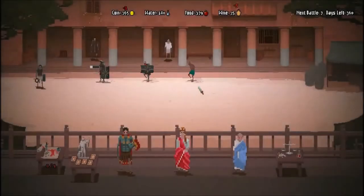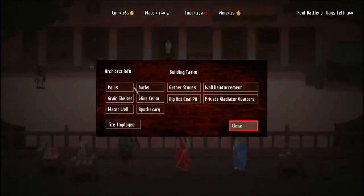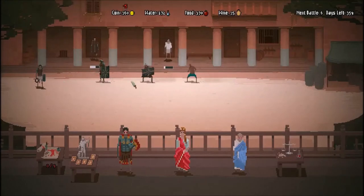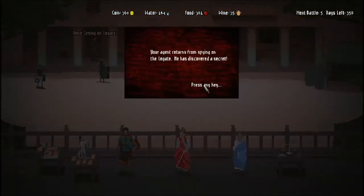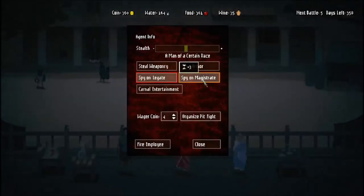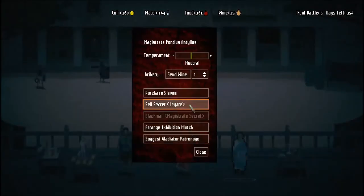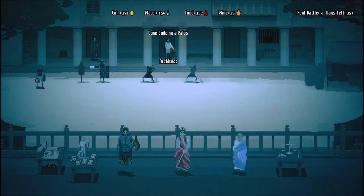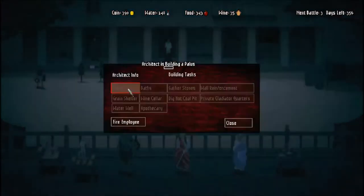We'll rebuy that shield for him and give him a little bit of wine so he's not so upset, and we'll get him healed. Next thing we need to do is, with the Architect, start building these palaces because they'll let us train weapon skill faster. I usually do the first row, then work on the second and then the third. He's discovered a secret! So we're going to send him to spy on the Magistrate now and sell the Legate's secrets to the Magistrate. We'll get some gold for this and he'll like us a little bit - you just alternate back and forth.